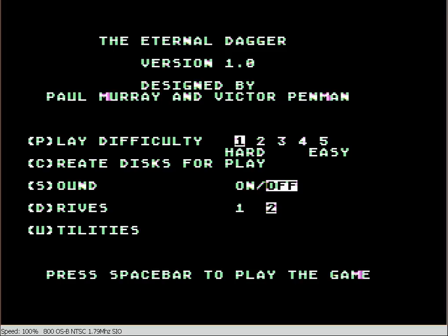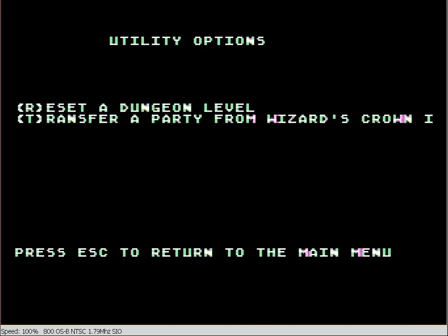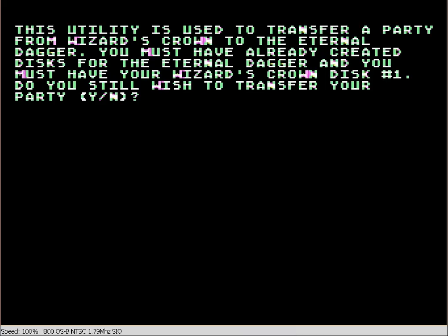I'm back. Let's go through the utilities — we're going to transfer from Wizard's Crown. It says you must already have created this for a generator, and you must have Wizard's Crown disk 1.